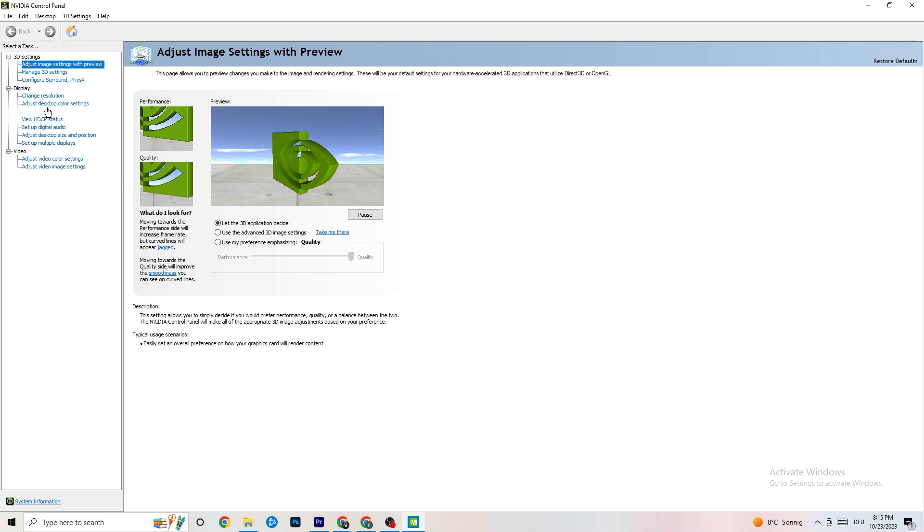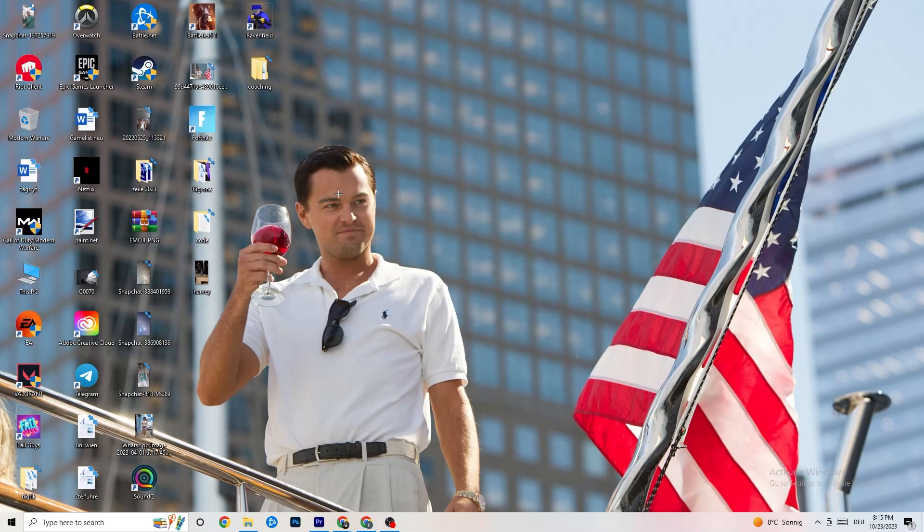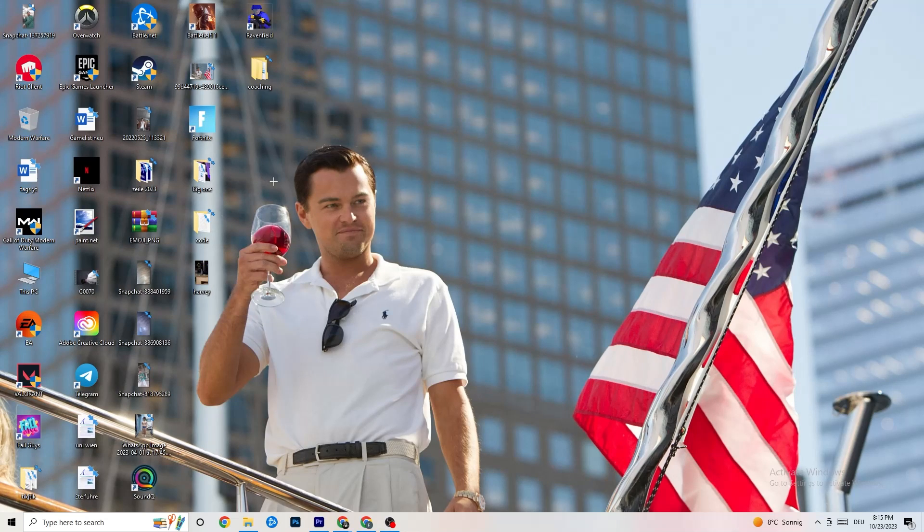Still in NVIDIA Control Panel, go to Display and click 'Change resolution'. Make sure your monitor's resolution matches your in-game resolution — a mismatch can cause crashes. Once you're done, restart your PC and check for any pending updates. Then launch your game through the launcher once, and try launching via the shortcut as well.